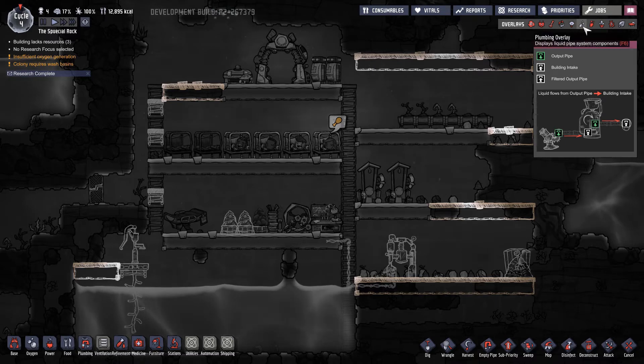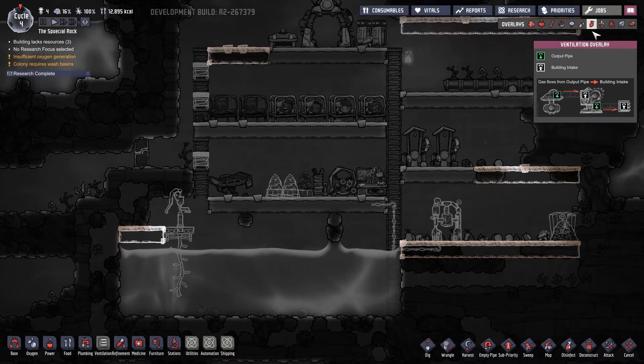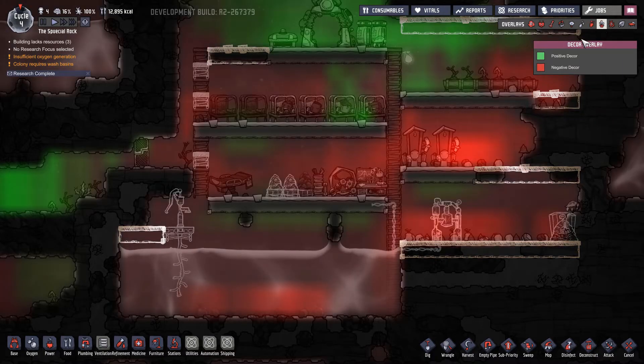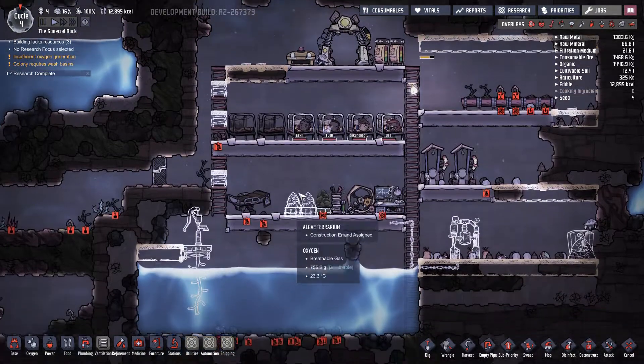He's hungry. Plumbing overlay - we don't really have plumbing yet. Ventilation. Decoration. So that's why they are stressed - it looks horrible. We need to fix that.